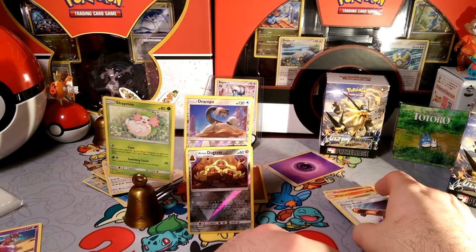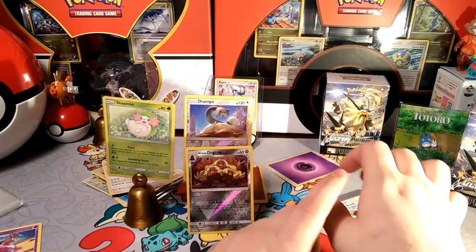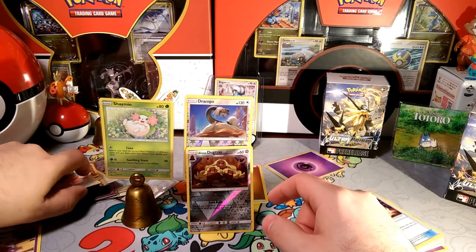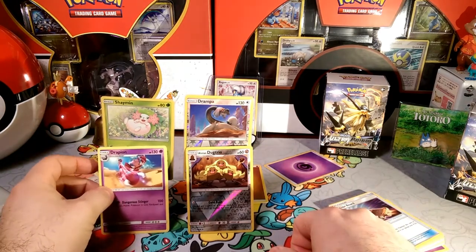So there you guys go — Shaman, Drampa, Dugtrio. And we had all those pulls from earlier in the week like the Super Boost and the Dusk Mane. If you guys have a suggestion for a pack of the day that you want to see, feel free to leave them in the comment section below — otherwise I'll probably just pick something randomly.